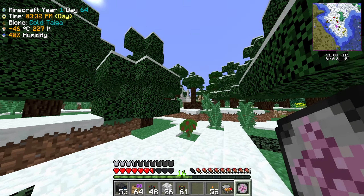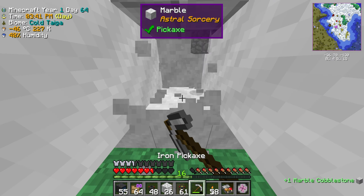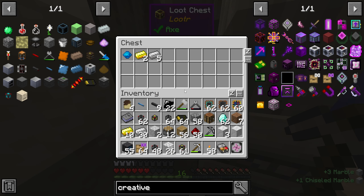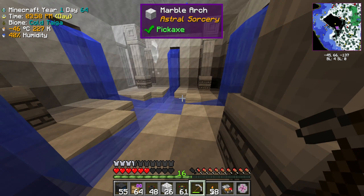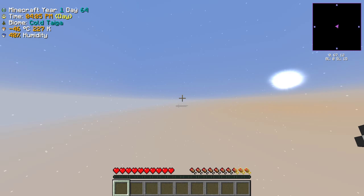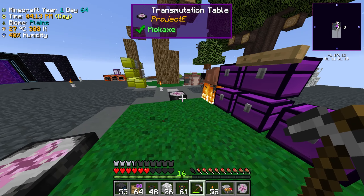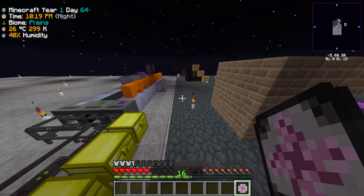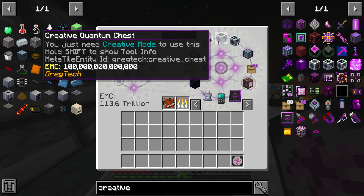I'm gonna go find an actual Astro Sorcery temple. There's one right over here — I'm gonna take a quick peek in. There should be some chests in here with papers. I guess this one didn't have any papers, which is annoying. We can just get it from the creative chest. I've got to go from 100 million EMC up to 100 quadrillion EMC — this is gonna take a while.